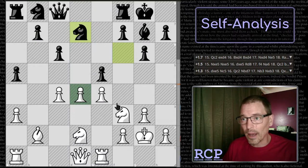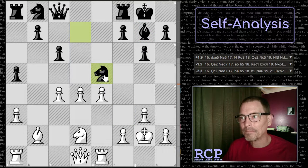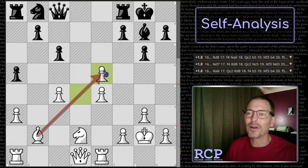So I played rook to C1, but the computer says queen to C2. In the quick review it said my best move was knight captures. That's what I didn't understand when I saw that — why would I do this? They have two pieces guarding the pawn, we just established that. And it says they would take my knight, but then I would take it back, because my bishop guards that square too.